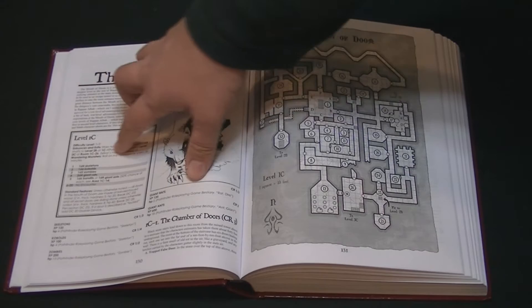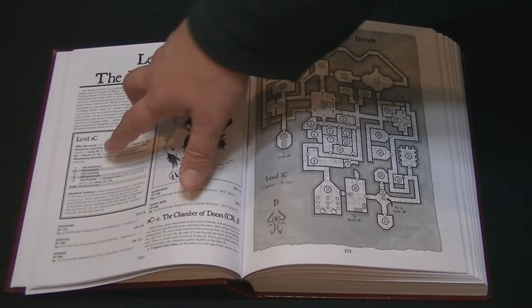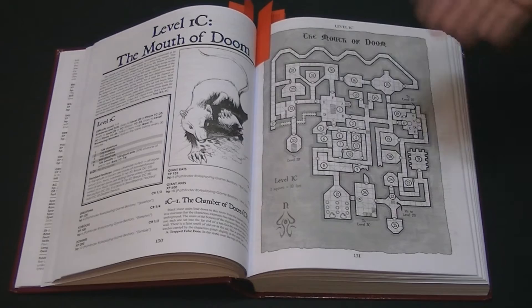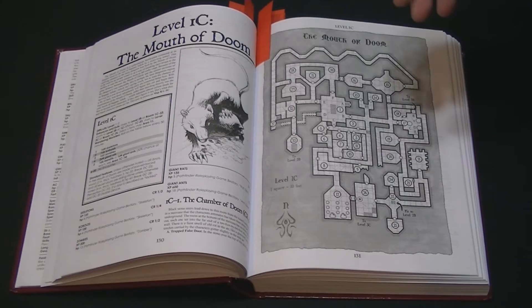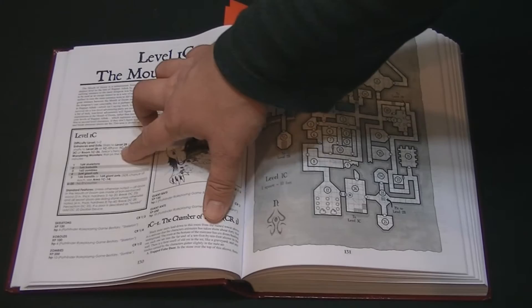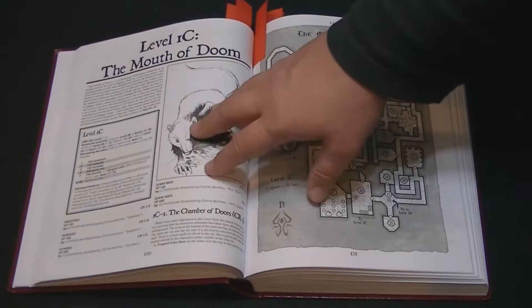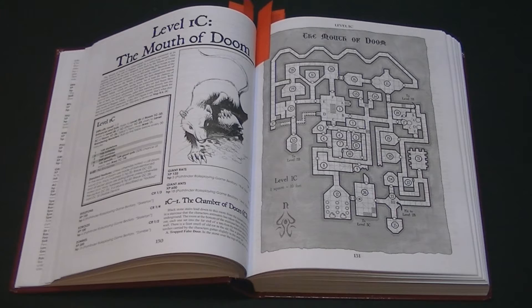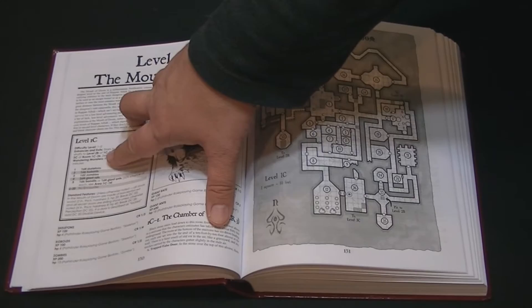They actually made material in this book for entry-level adventurers. Each level has a little info block that tells you the difficulty level — here's one marked first or second level. It tells you the entrances and exits, stairs, how you get into each area. With 20 different dungeon levels and multiple ways to go back and forth between all of them, it's invaluable to have this. Plus, they include the wandering monsters, standard features, whether doors are tough or locked, whether the level has teleportation shielding, and any special PC ability considerations.